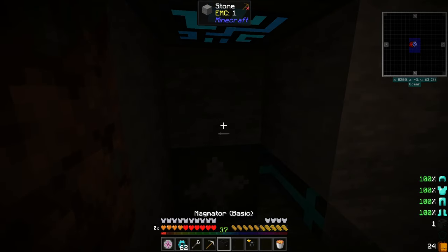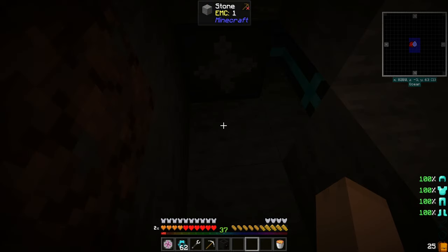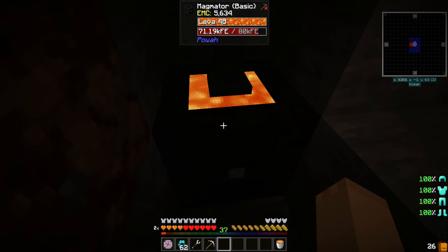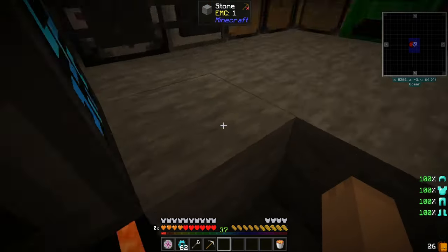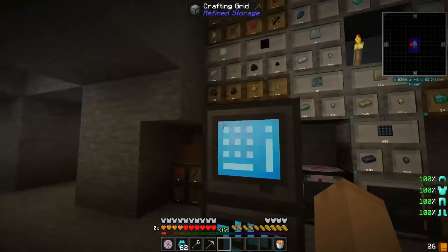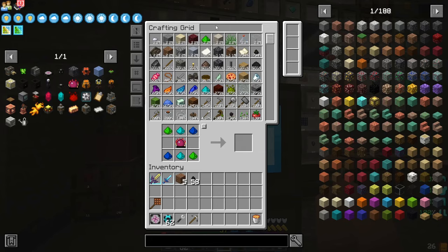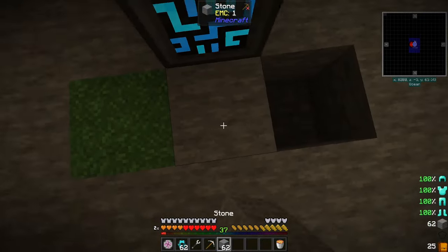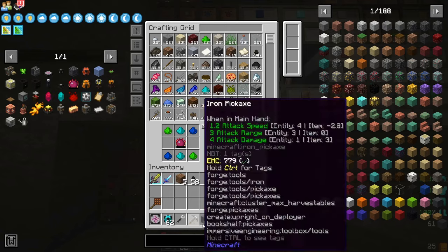That will set the energy cable here and this magnator right here. And you can see that it's quickly filling up with lava — it's going to keep it full, which is going to keep this running. So now we can grab some stone and cover that back up.